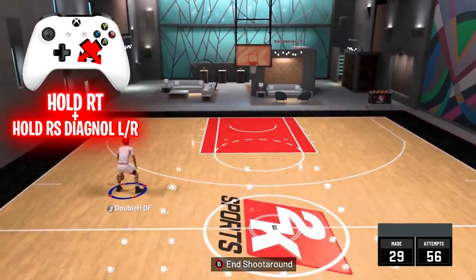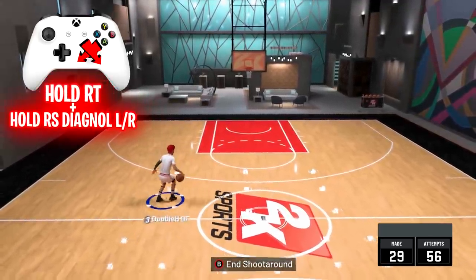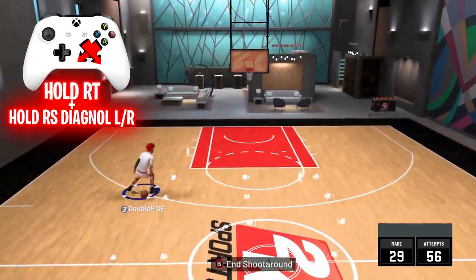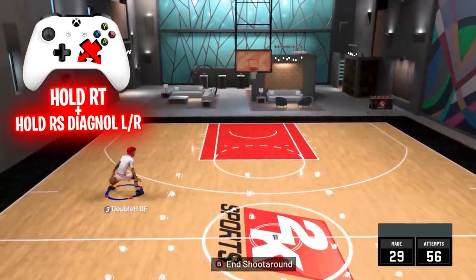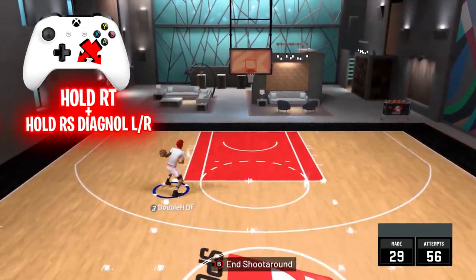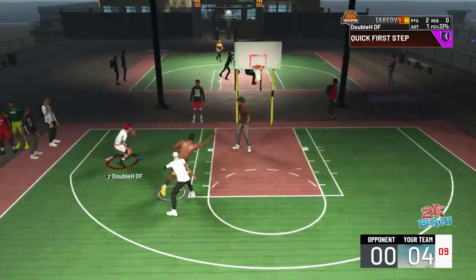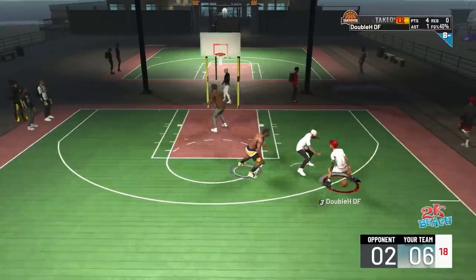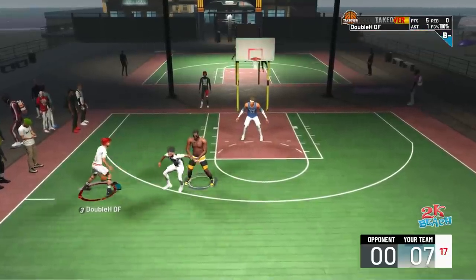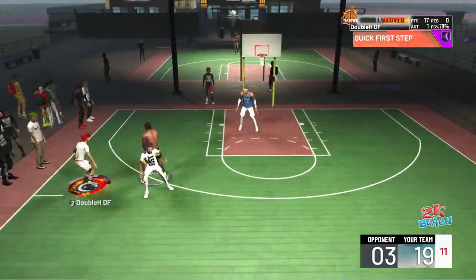Now, next is probably the most overpowered move in NBA 2K21 — the Curry slide. Just about every play shot does it. All you're going to want to do is if the ball is in your right hand, hold the right trigger, hold the right stick diagonal down and just hold it. Every time someone explains this, they don't tell you to hold it — just hold it down. The ball's in your left hand, hold the right trigger and hold the right stick diagonal down. And that's all you do. It's so easy to spam and so easy to get open. If you're using a screen, this move is extremely overpowered.